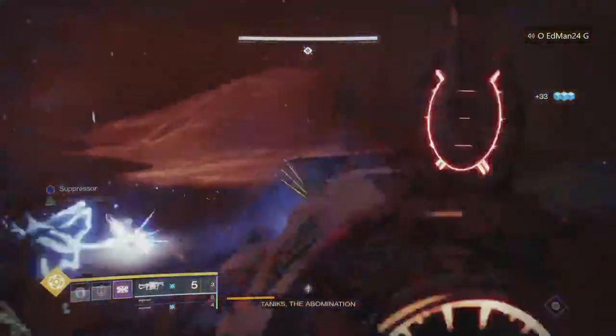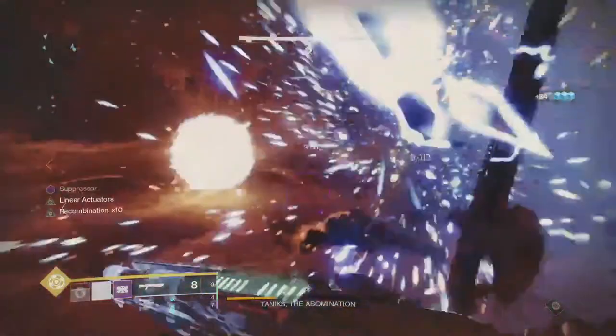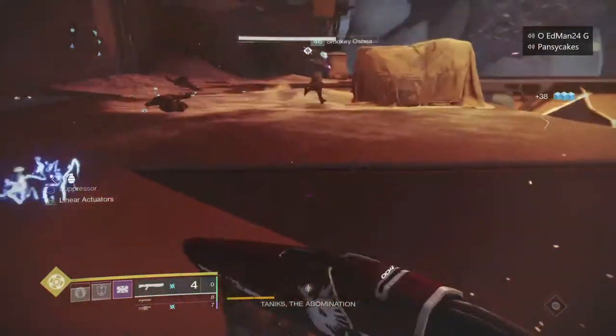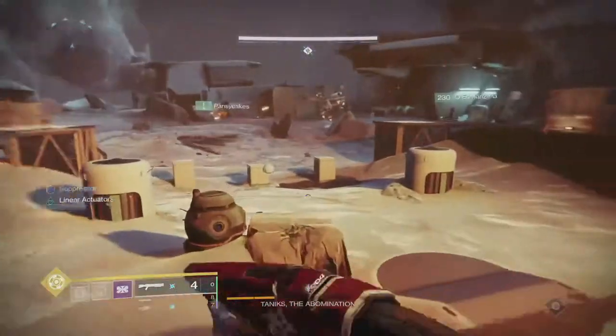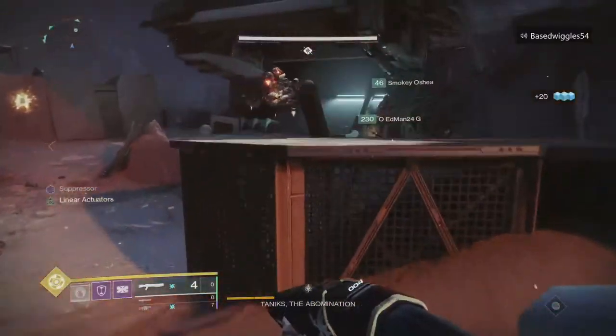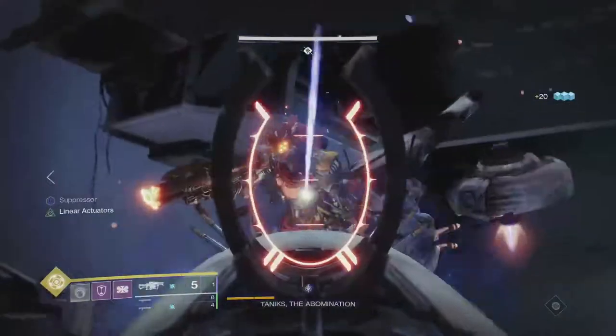To have the best DPS, you definitely want things that automatically reload when holstered, which is why Recombination and Reconstruction works so well. Reconstruction slowly loads your magazine up to twice its capacity, so it's kind of like Auto Loading Holster but a little bit better. And then First In Last Out with Auto Loading Holster will reload when you flip to that Heritage shotgun.